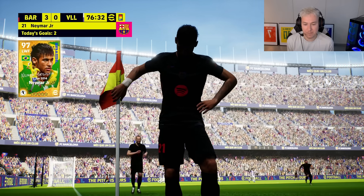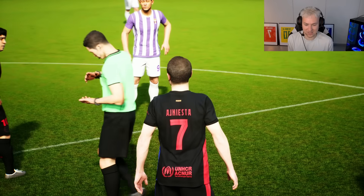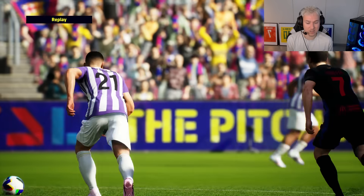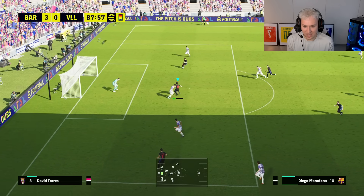It's been a while since I've had this much fun playing a Konami football game. A nice tackle there from Iniesta. If you hold the circle button, he's basically going to be dragging the player — this is kind of like the tactical foul that we have in FC 25. Oh, Maradona has stolen the ball — here we go, Diego!